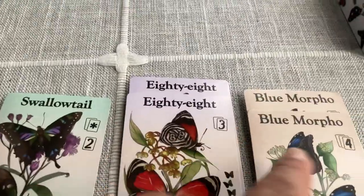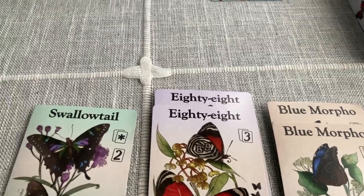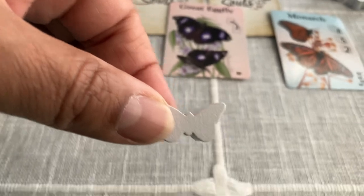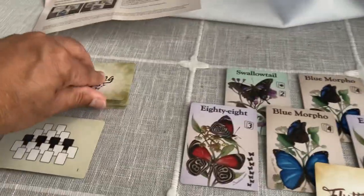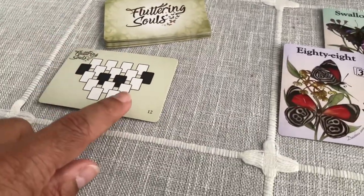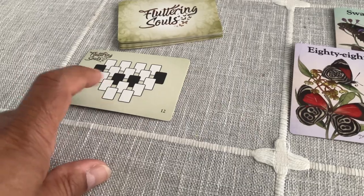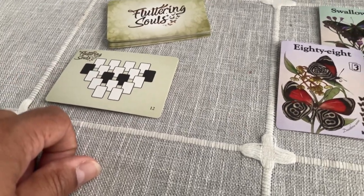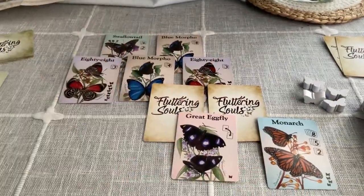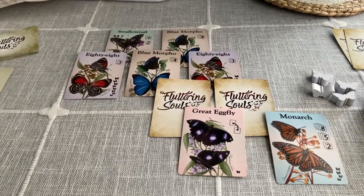Then we score up based on the scoring conditions on the cards, and whoever wins that round gets one of these fantastic little butterfly meeples. We then draw another layout card and set the tableau up in a new formation — this one has four face-down cards all over the place. We add the missing cards back in, shuffle them up, and deal it out in the new formation. There are always two cards not in the tableau, which creates a little variability.